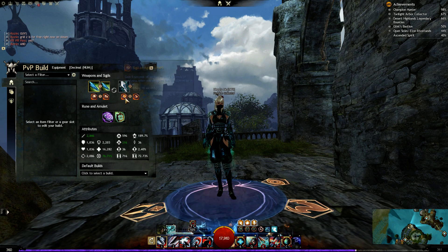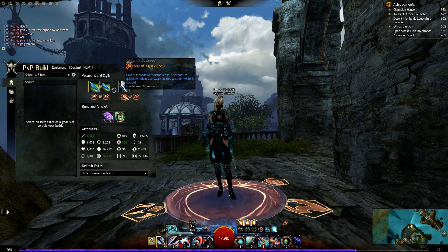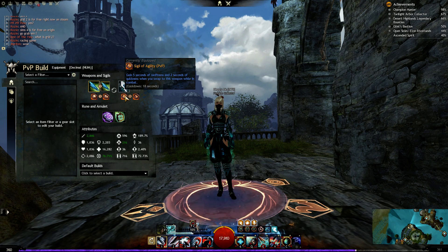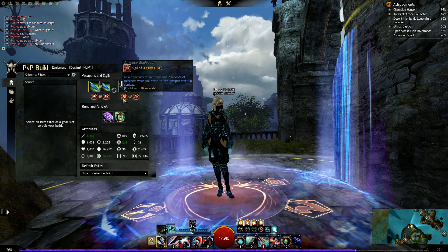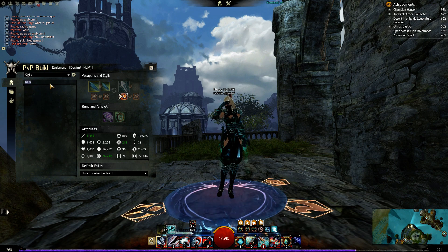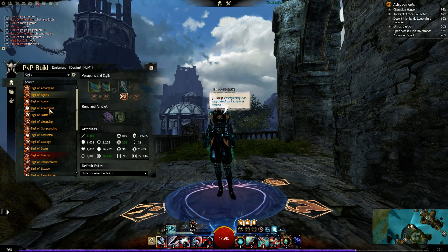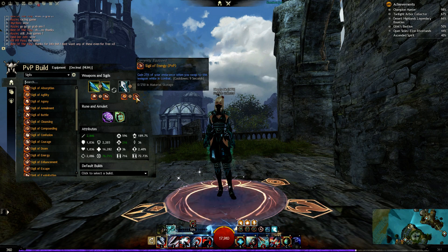On the staff I'm using Sigil of Agility, which is important for this build. Otherwise you can also try Sigil of Annulment, or even Sigil of Battle for additional might stacks if might gets removed from you. Sigil of Cleansing for extra condition cleanse could also be nice against certain condition comps — it's up to you. Sigil of Energy is a must-have to get an additional dodge and therefore more survivability.